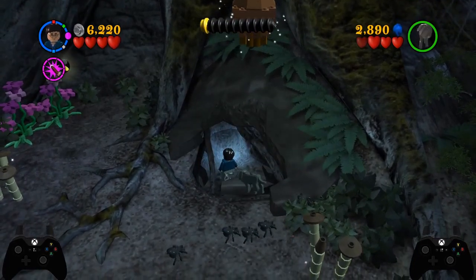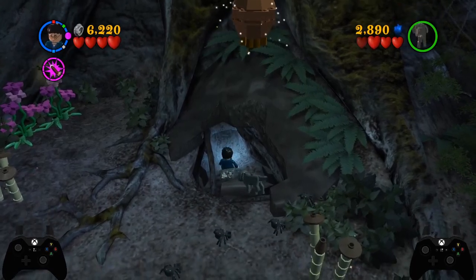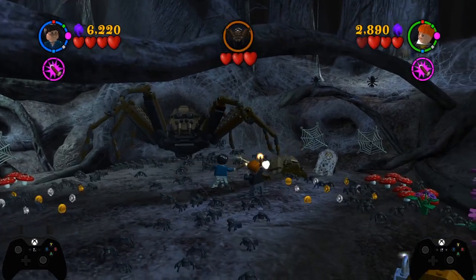Once Fang's up here, he uses the dig spot and Harry goes through the door. And now we have the Aragog boss fight.